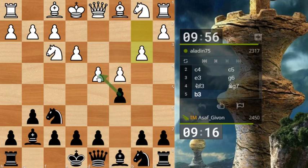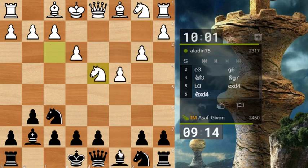I'm thinking just to take on d4. Or maybe I should even wait for him to play bishop b2. Let's take on d4 — he actually pre-moved knight xd4, which means that he lost at least some control over his center.